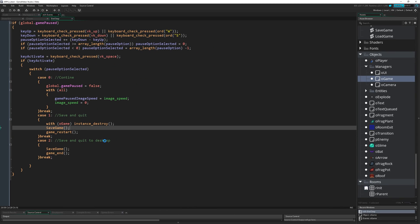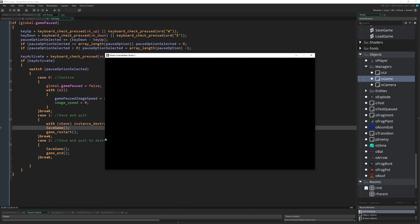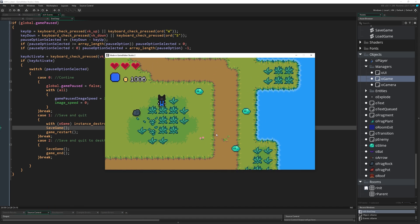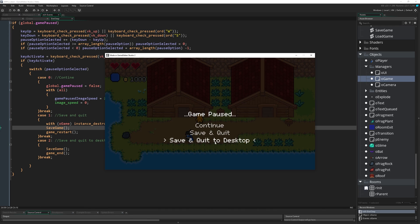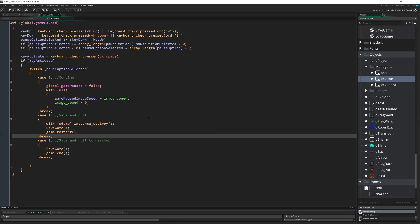Running the game now - here we are in the game. We pop through to this room, open the menu, and we've got 'Game Paused'. Pressing up and down we can now select the different options. Continue carries on playing, save and quit instantly restarts the game, and save and quit to desktop quits the whole thing. And there we have it.